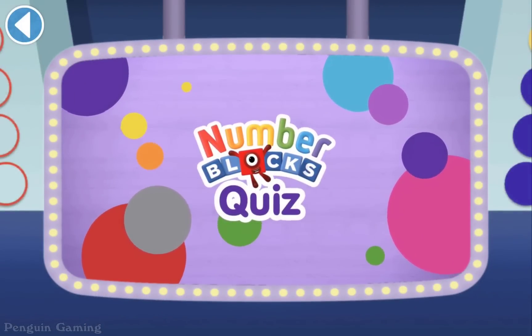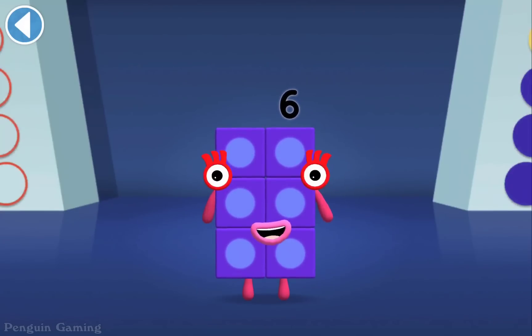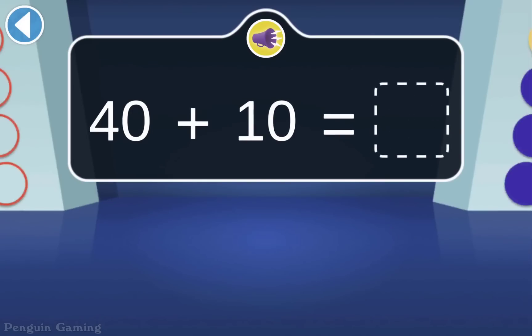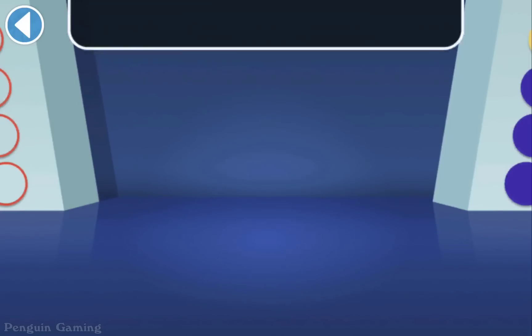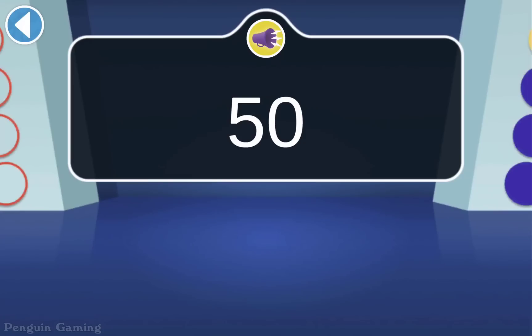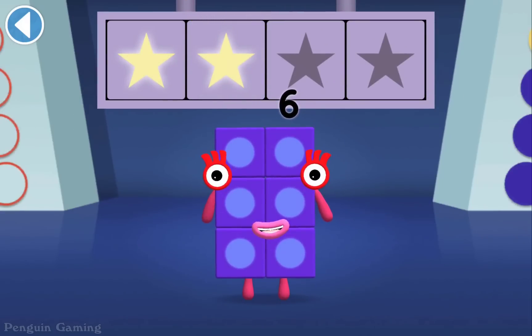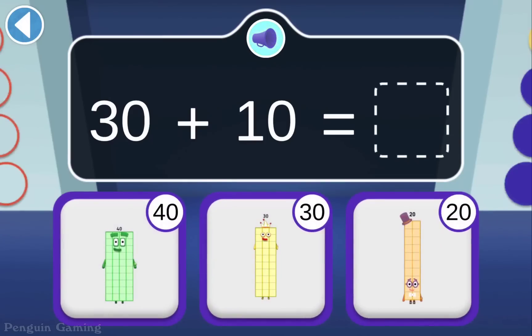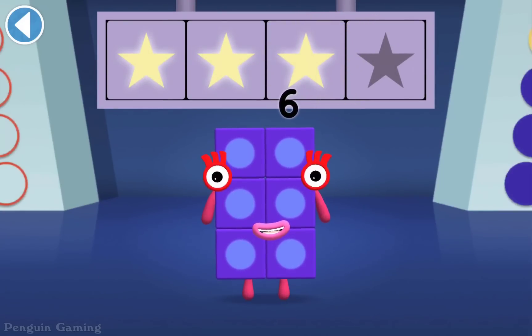Numberblocks Quiz! Hello there. It's me, Numberblock 6. Get ready to win my super shiny stars. Try the quiz and be a maths whiz. Tap on the right answer. 40 and another 10 is... Well done. You've won a super shiny star. Can you find Numberblock 50? Woohoo! You won 2 super shiny stars. 30 and another 10 is... Hooray! You won 3 super shiny stars.